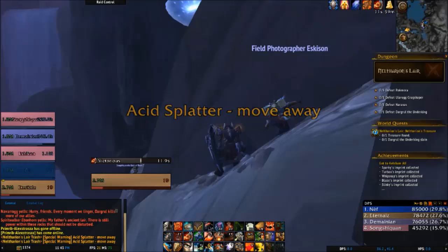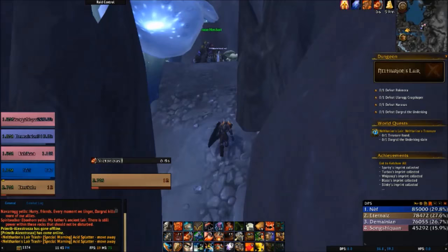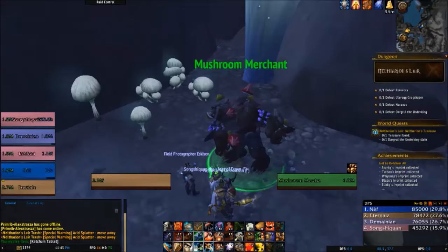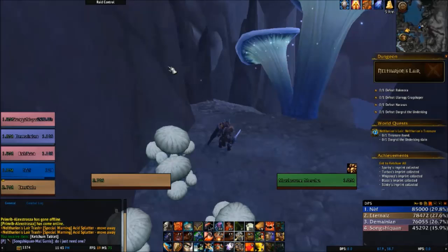Go past him to the right on this ledge and go up. Talk to the mushroom vendor that is in this little cave, and you're going to buy the Ketchum Tablet. The Ketchum Tablet is how you acquire imprints of all the named snails within Neltherian's Lair — that's how you'll get the credit.